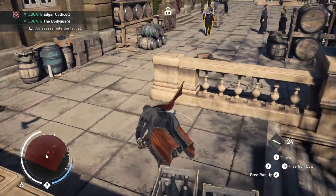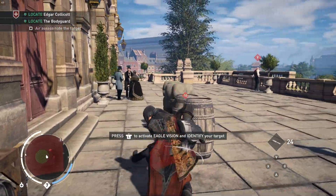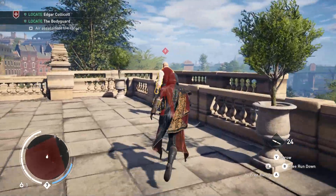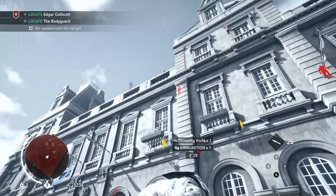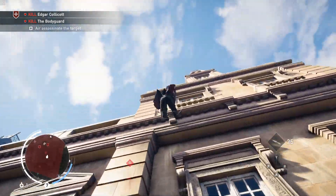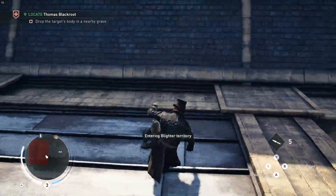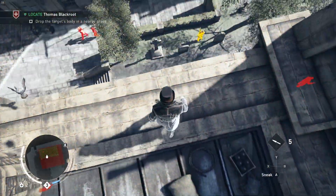The even weirder part is that the difference between HBAO Plus Ultra and HBAO Plus, and of course PCSS Ultra and PCSS, is actually almost imperceptible — I could not tell a difference between the settings. I just noticed the frame rate was a lot higher when using the slightly lowered settings. The difference between FXAA and the other AA techniques on the other hand is much more noticeable, so just keep that in mind.